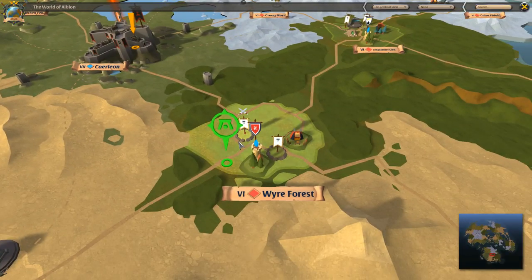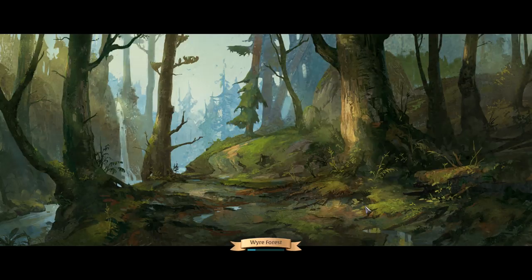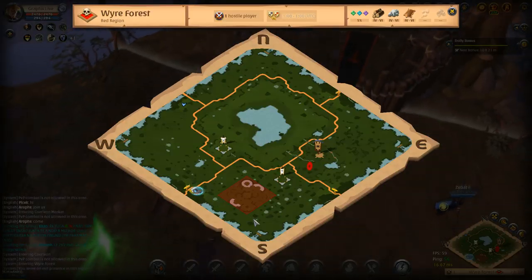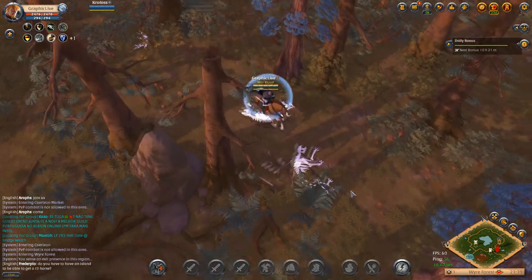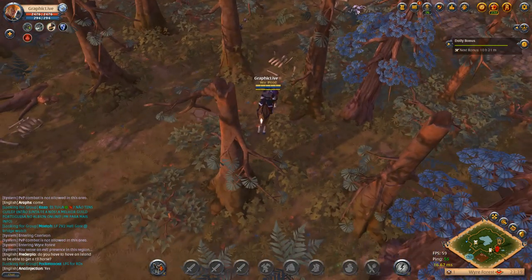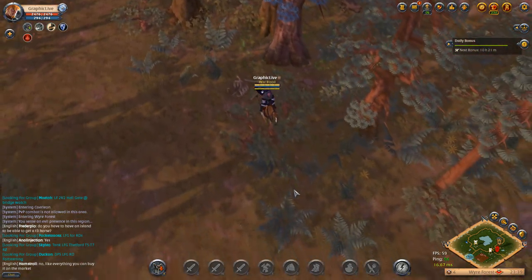I actually got a tier 6 map — I clicked it and it shows you exactly where to go. It says Wire Forest, which I've been doing dungeons in anyway because I'm looking for PvP content, so this works out for me. I decided to head over there. Heading over, the tier 6 dungeon map cost about 85k and the tier 8 cost about 95k, so they were pretty similar in cost, which is pretty crazy when you think about it.